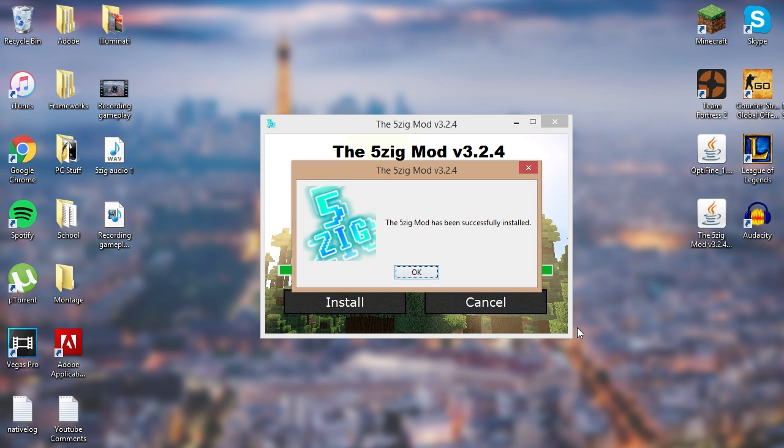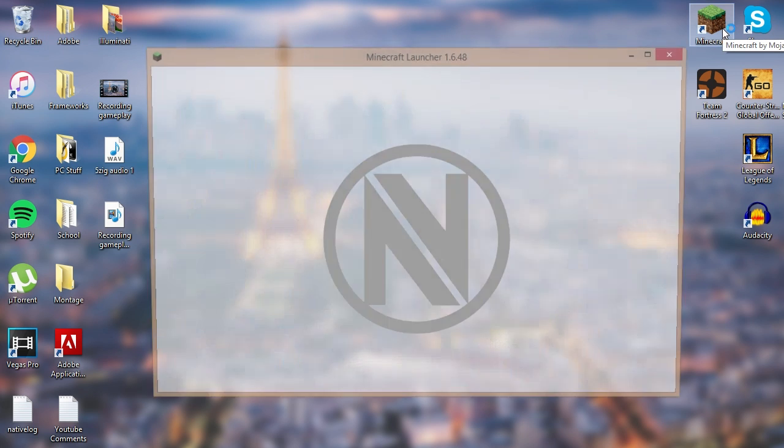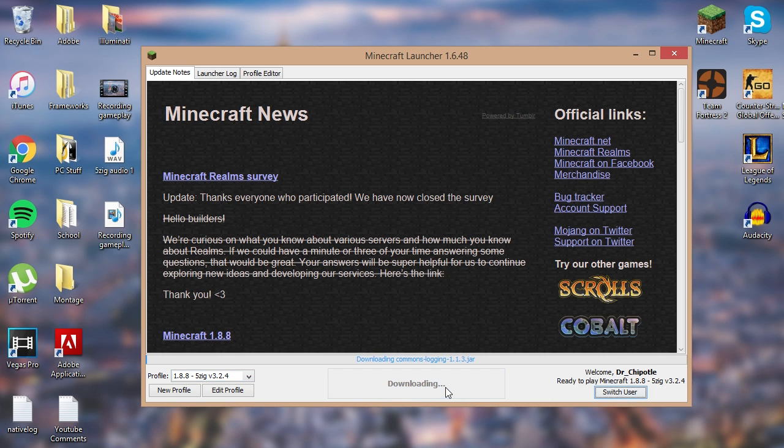It should say the 5zig mod has been successfully installed and you're good to go. You can delete the two installer files. Boot up Minecraft and it should already have the profile set up for you. Just click Play and you're good to go.